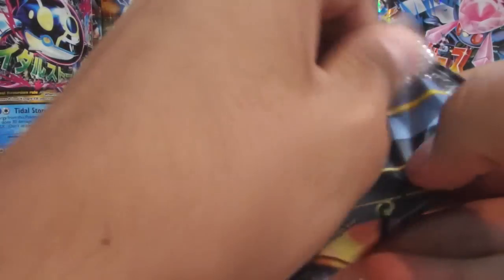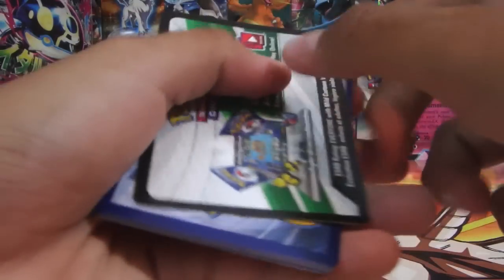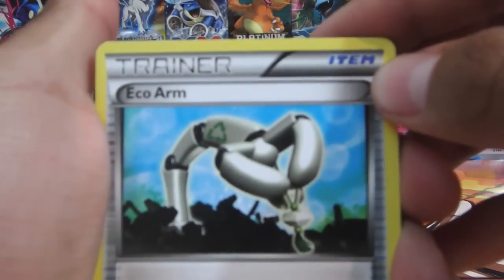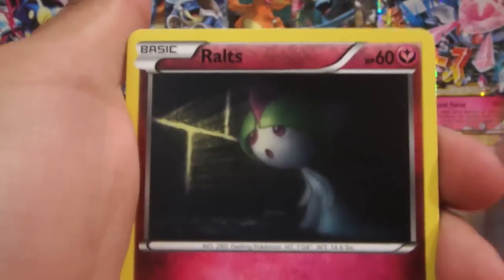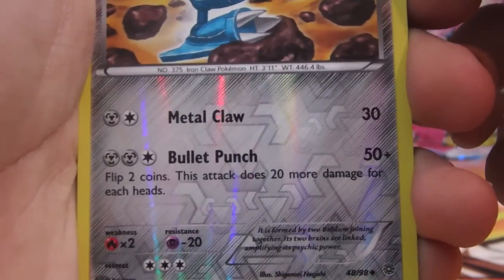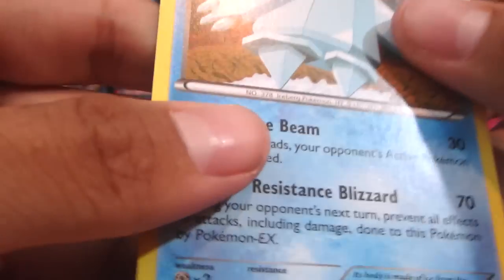On to our last pack — we got the Hoopa, hoping for an EX or any other ultra rare. Let's see what we can get from this last pack. Can we get some last pack magic? We got Eco Arm, Level Ball, Ropes, Golett, Malamar, Beldur, Porygon, Metang, and a Froslass non-holo rare.